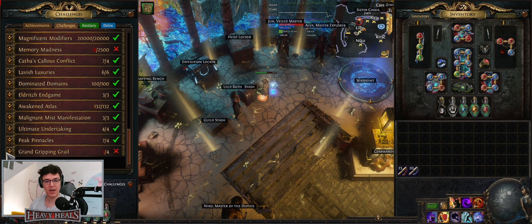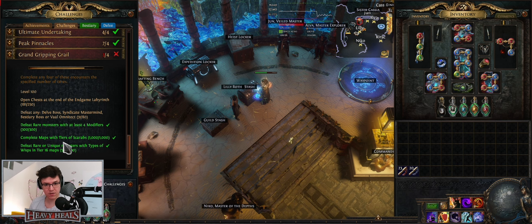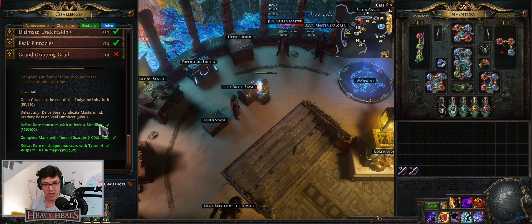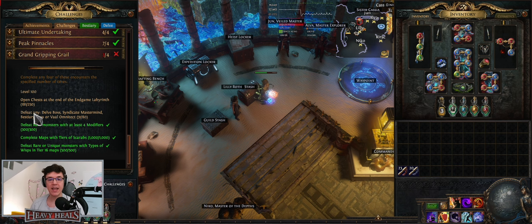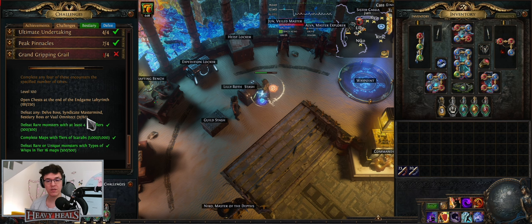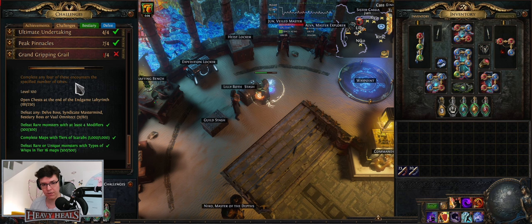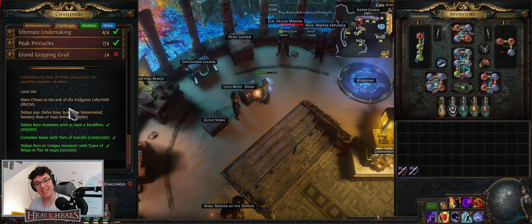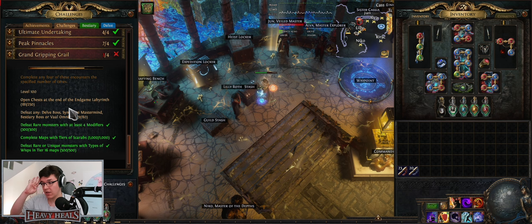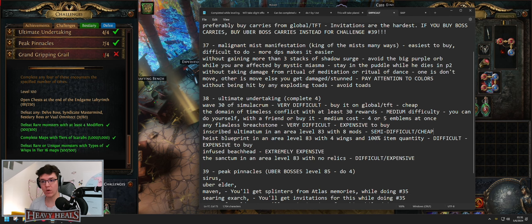Grand Gripping Rail: this one is situational. Three of these you can complete just by playing the game — rare monsters with four modifiers, master tears of scarabs, and defeat rare/unique monsters. You will complete these while doing the other maps. Defeat any Delve boss — you just need to grind a little bit for that, or pay. Level 100 is always difficult. Open chests in the end-game lab — this is easy but will just take time. Choose a good lab layout and just put on a movie and do it.